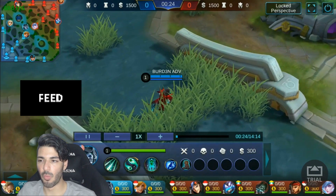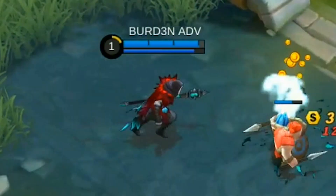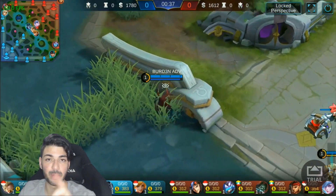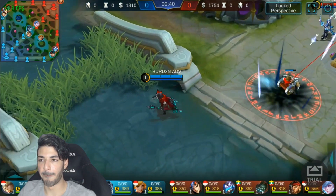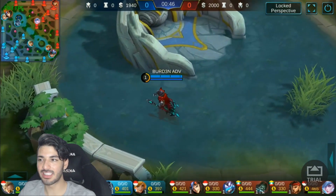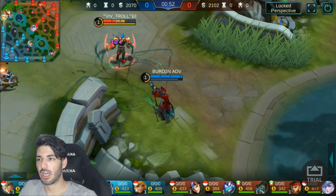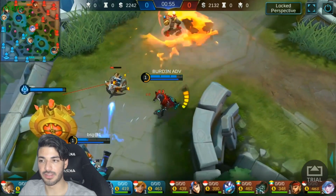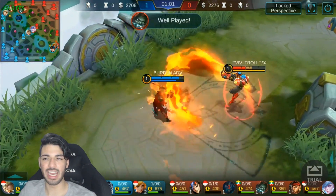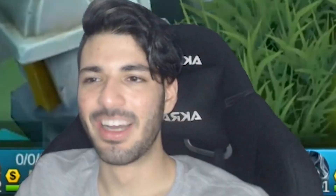I'm gonna attack with my second skill. As you notice, the moment I hit the creeps it jumps to every single one of them — it splits. I'm collecting souls so you can see my HP is back to full. Because this is spectator mode, you can't really see how many souls I'm collecting, but the maximum stack of souls you can collect is 18. That will give you 90% off of your death timer, so you'll probably come back in about three to four seconds.